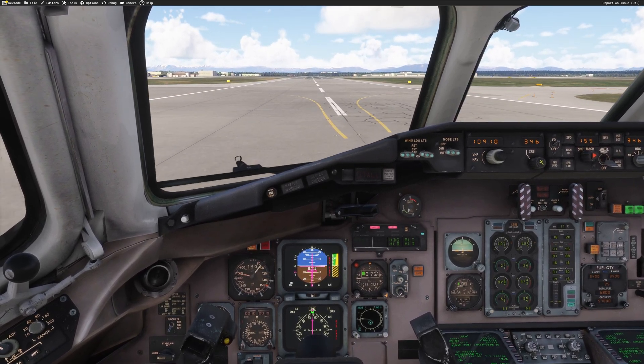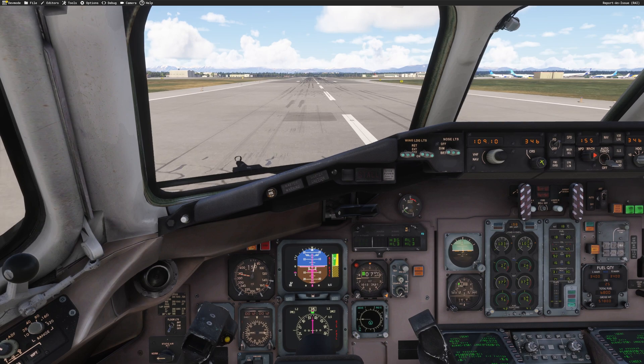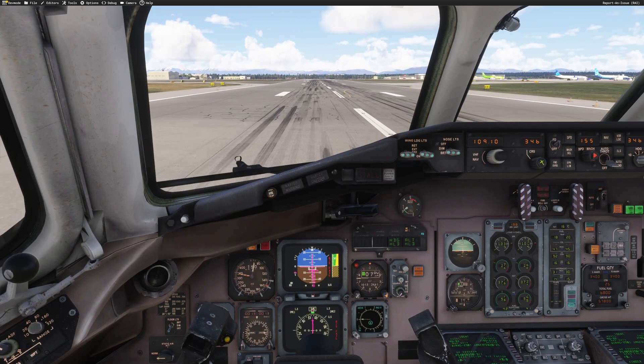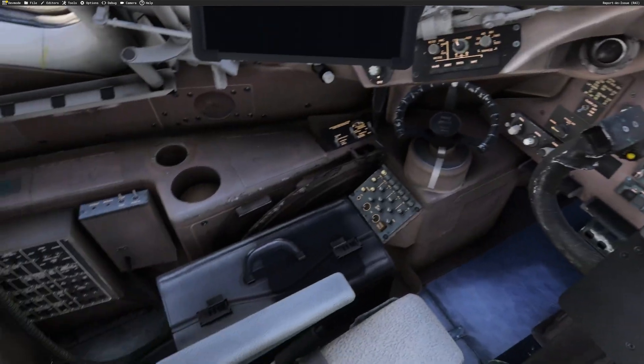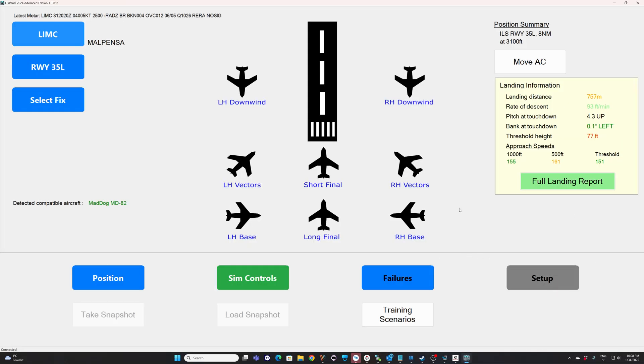Let's stop the aircraft right there and see the landing report for this particular landing. I think I was a bit high and fast at some point, and the landing was quite long — around 700 meters. Let's stop the aircraft, put the parking brake on. Here we go. Looking at FSI Panel, the first thing you'll see is a summary: my landing distance as expected is a bit long, but the rate of descent is very nice, the pitch was okay, bank was good, and we passed the threshold a little bit high. Speed was not too bad — five knots fast at 500 feet.